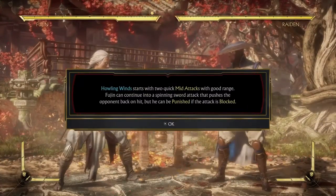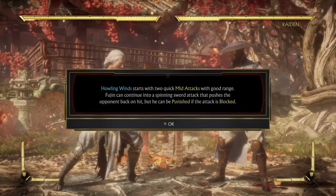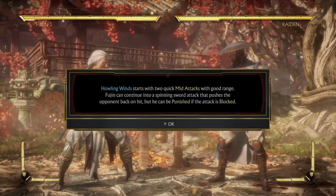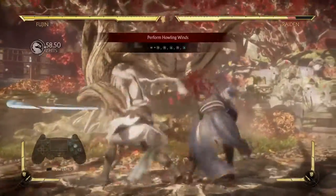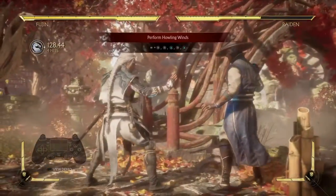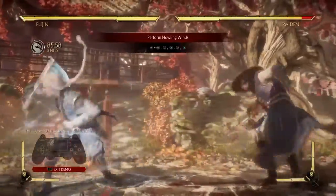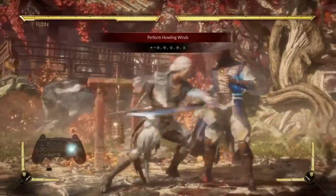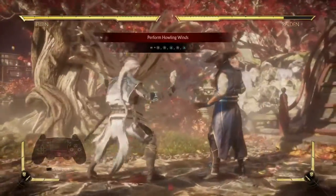Howling Wind starts with two quick mid attacks with good range. Fujin can continue into a spinning sword attack that pushes the opponent back on hit, but he can be punished if the attack is blocked. Let's see how it's shown in the demo first. Wait, I was doing that. Why is it not working?